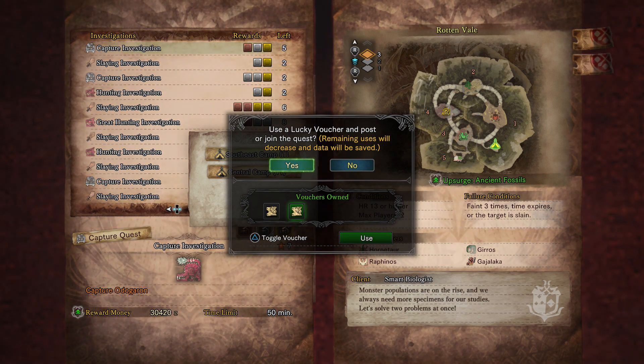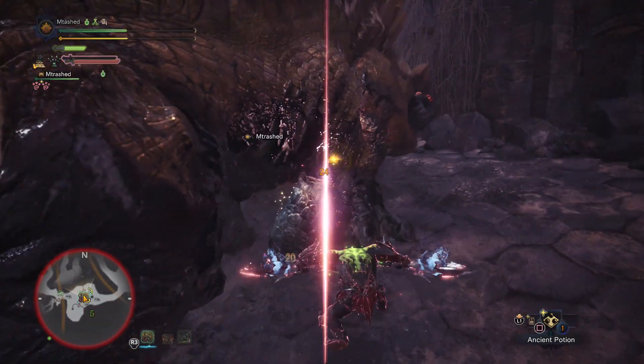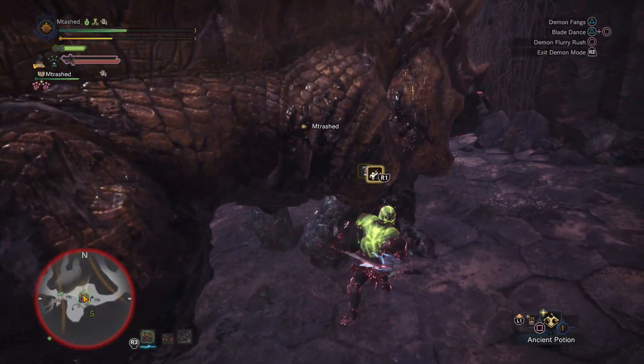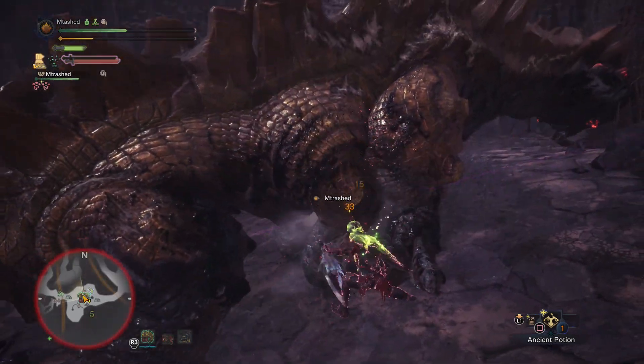And if you have multiple lucky vouchers, you can do this multiple times. There's almost no items in the game that are going to cost 60,000 Zenny — there are a couple weapon upgrades that I saw that were like 56,000, but you can do one quest and pay for that weapon. So if you're looking to get more gold and be rich, start using those lucky vouchers on these reward investigations, start using the Bandit Mantle, and make sure to sell all those trade-in materials.